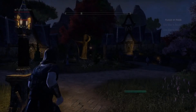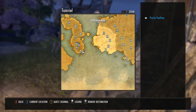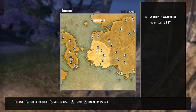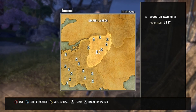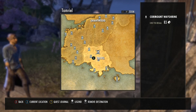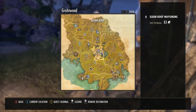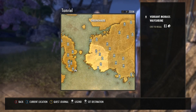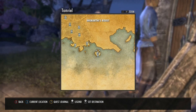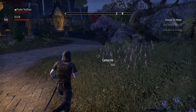The best places to do the quests are these three: Greenshade, Malabal Tor, and Reaper's March. You can also go to Graftwood - I find it a bit good because of the big tree where you can redo your abilities. I don't really like the quests there though, so I prefer those three places. The quests in this smaller area are also fun to do.